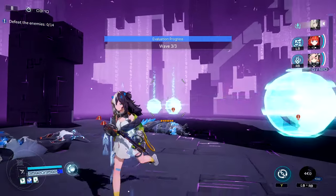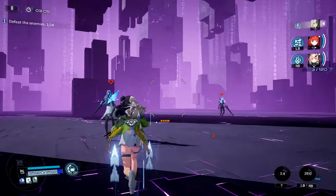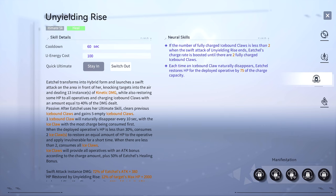If the on-field operative's HP is less than 30%, two stacks are consumed instead to provide a greater heal and grant a short window of invulnerability. When there are less than two stacks remaining, all stacks are consumed to provide an attack buff to all allies. Her neuronics cluster for Unyielding Rise further increases the potency of the heals and provides a faster charge rate if the number of icebound claw stacks gained after casting is less than two.